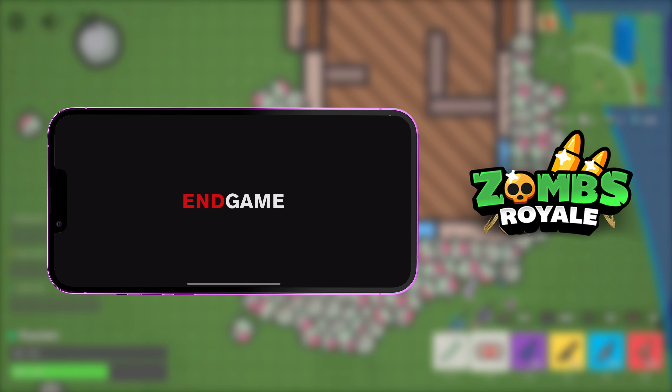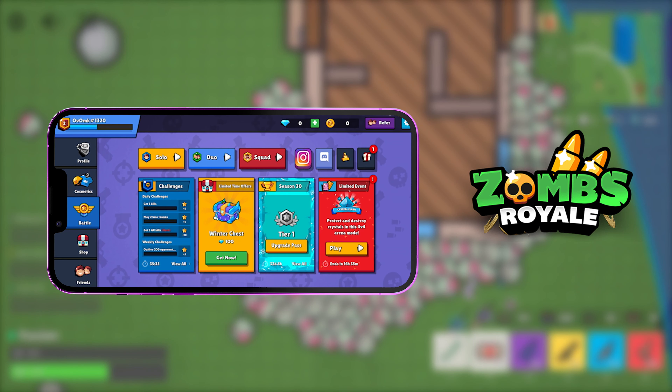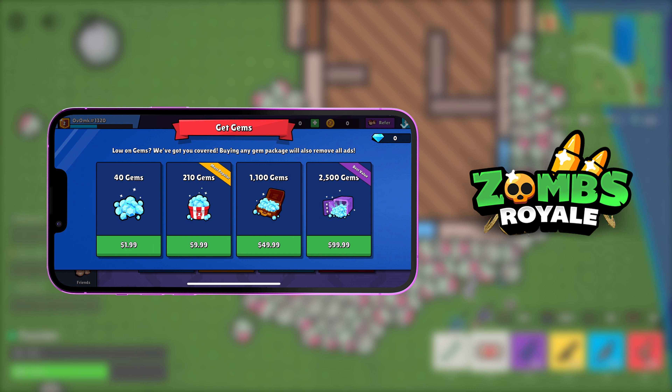As this quickly loads, I just want to let you guys know that this works for both Android and Apple devices. As you guys can see, at the moment I have zero gems — I can't even buy anything. If we head over to the gem store, we can see that gems are quite expensive: 2,500 gems is a hundred dollars and 1,100 gems is fifty dollars. That is a lot of money.